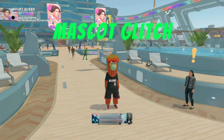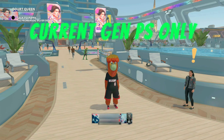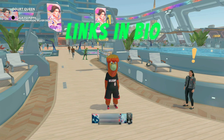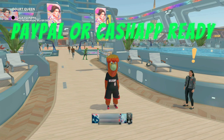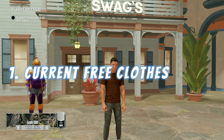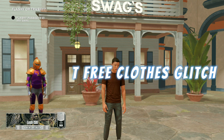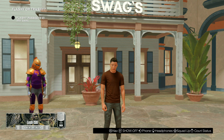We are now taking orders for the mascot glitch on current gen PlayStation only. If you want us to do this for you, join the Percolese Discord or hit me up on Twitter or Instagram — all those links will be in the description below. Make sure you are CashApp or PayPal ready. In this video I want to be showing you how to do this free clothes glitch on both current and next gen.